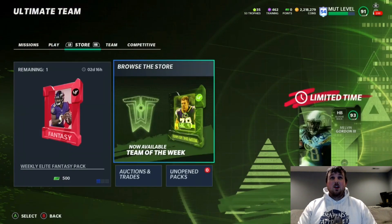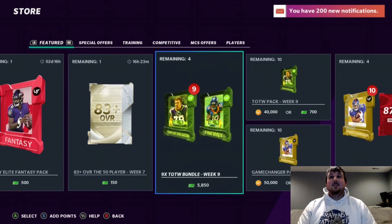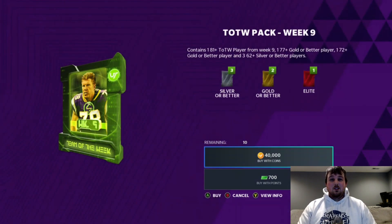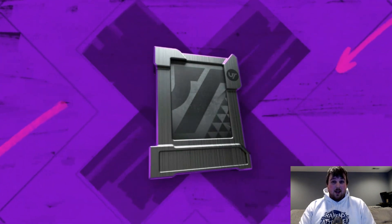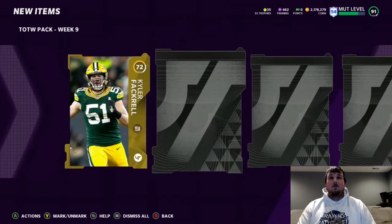Regardless, we're going to go ahead and open up some Team of the Week packs, see if we can get lucky, get some choice pulls, maybe pull an LTD. That would be pretty cool if we pulled Melvin Gordon. I don't really want him, but I won't complain if he decides to slide his way into our packs today.